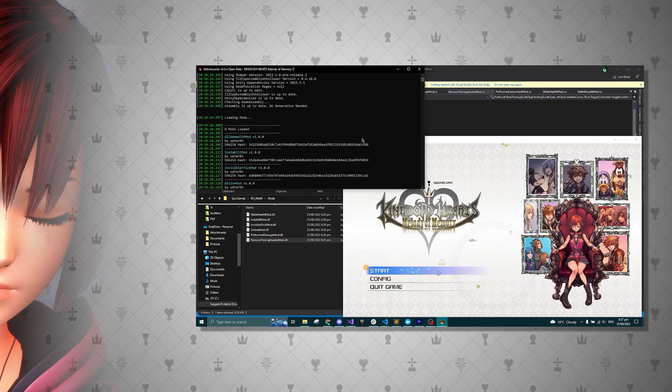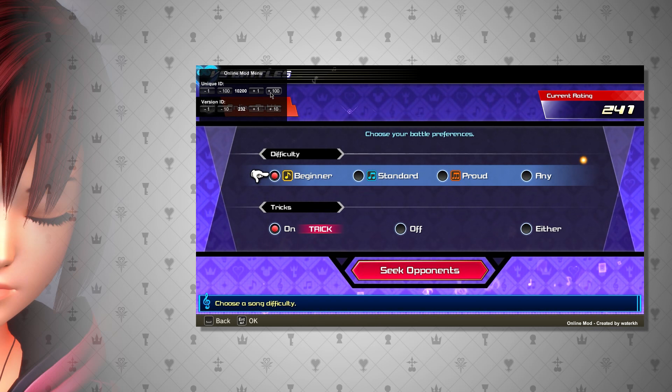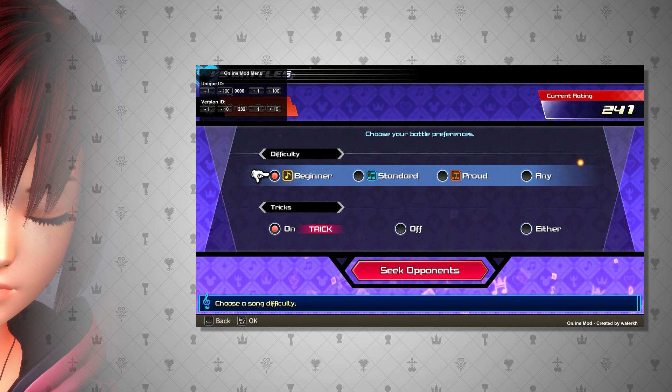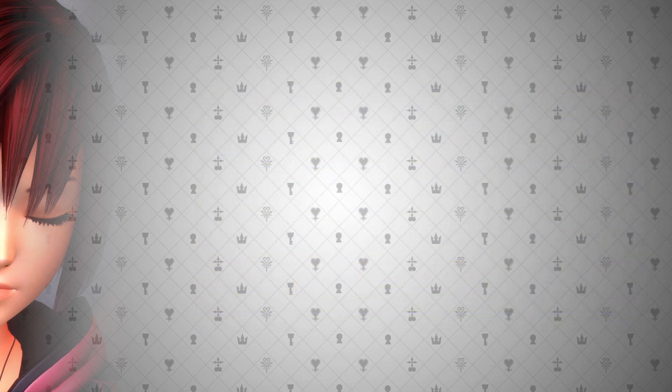Navigate to the versus menu and then press P. This will open up the online mod menu. The unique ID is your rating, and the version ID is essentially your room. Most of the time you only want you and your friend to select the same room number and then start looking for each other. Because of how Melody of Memory matchmaking works, it will be best if one of you starts searching first, and then after a couple seconds the other one starts looking.